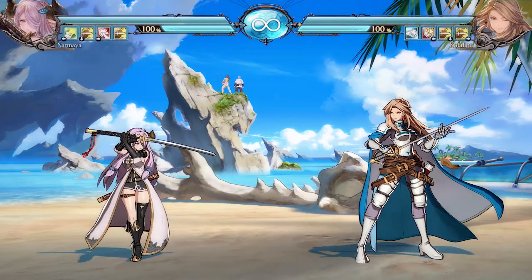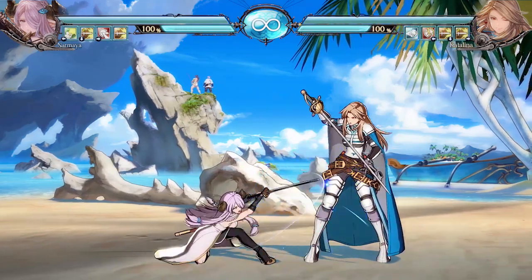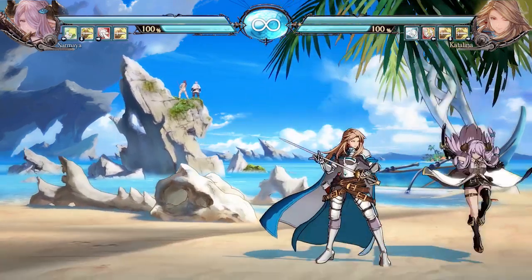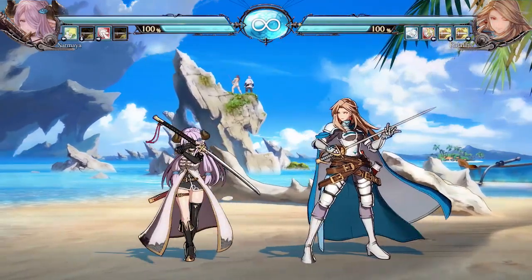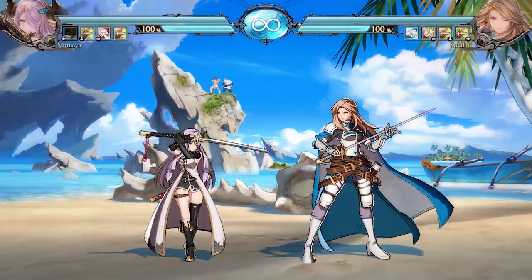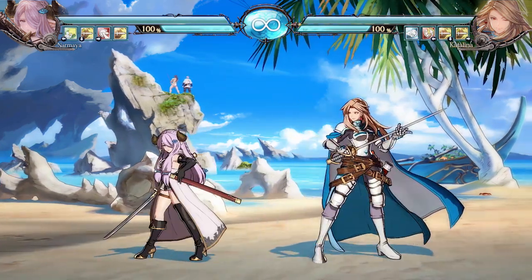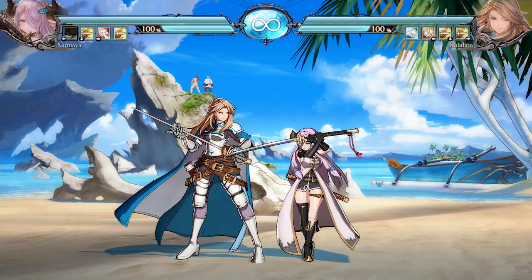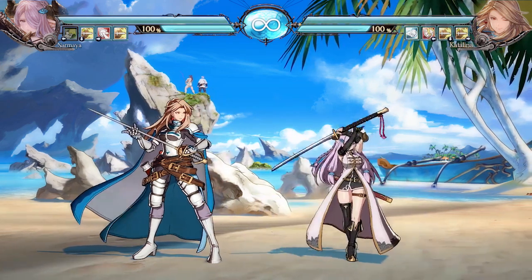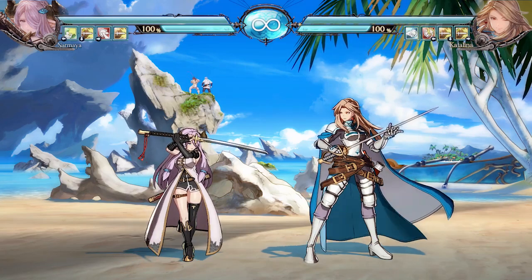In Kagura stance, she's a lot more rushdown, combo heavy, and pressure heavy. Utilize her 2M to pressure opponents and make sure they're not mashing. If they are, you can catch them and convert into EX slashes, or continue pressure with Crescent Moon EX which is plus one on block. You're mainly trying to open up your opponents, utilizing 2L which is plus two on block and 2M which is plus one. Once you figure out a combo or block string sequence, that's when you can really start opening people up.